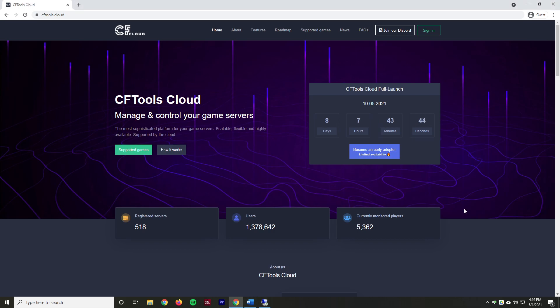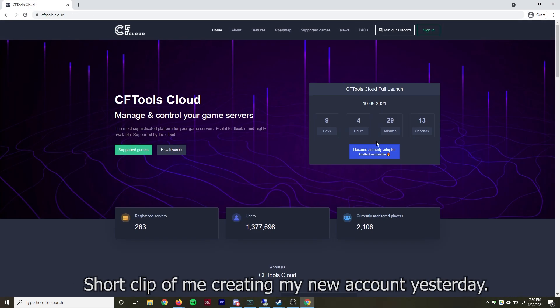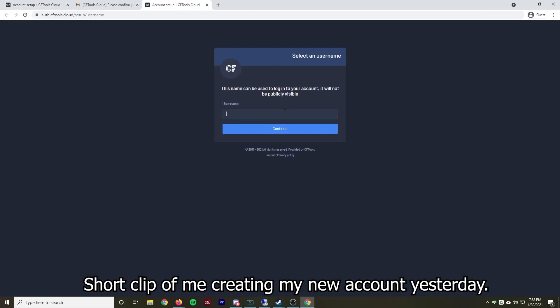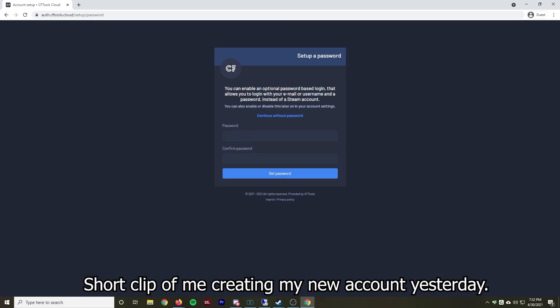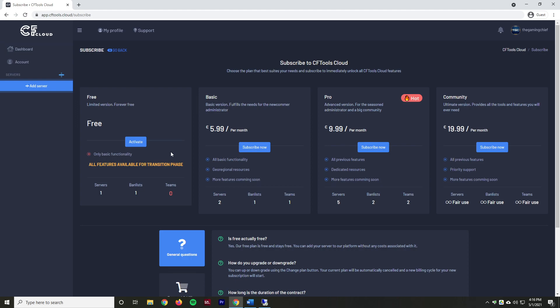Let's go ahead and get started. The first thing we're going to need to do is sign up for CF Tools Cloud, so I'm going to go ahead and hit sign in here. You will need to create a new account — it's not going to be the same account as before. You can still sign in with Steam or you can use a username and password, totally up to you. Now that we are signed in, there is the option to subscribe, and again I cover all the different plans, but there still is the free plan that has one server, so if you're only needing one server that will work perfectly fine.